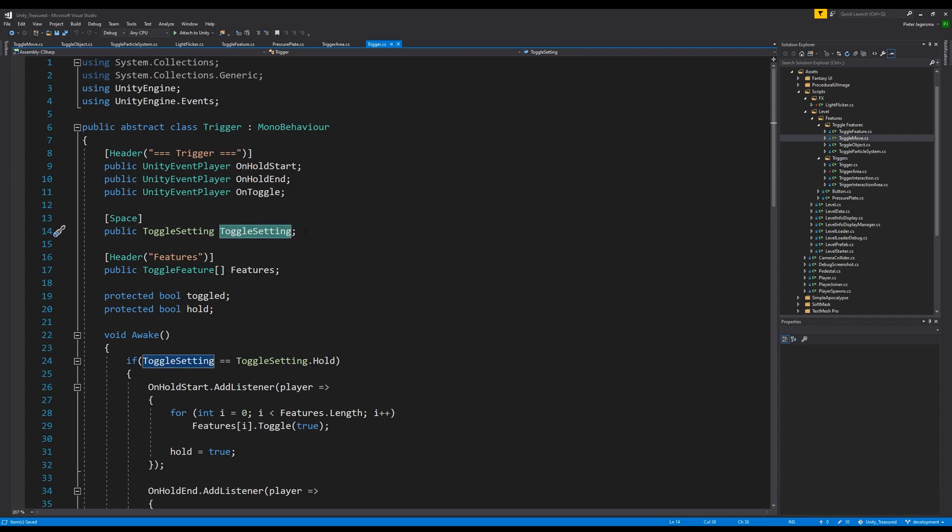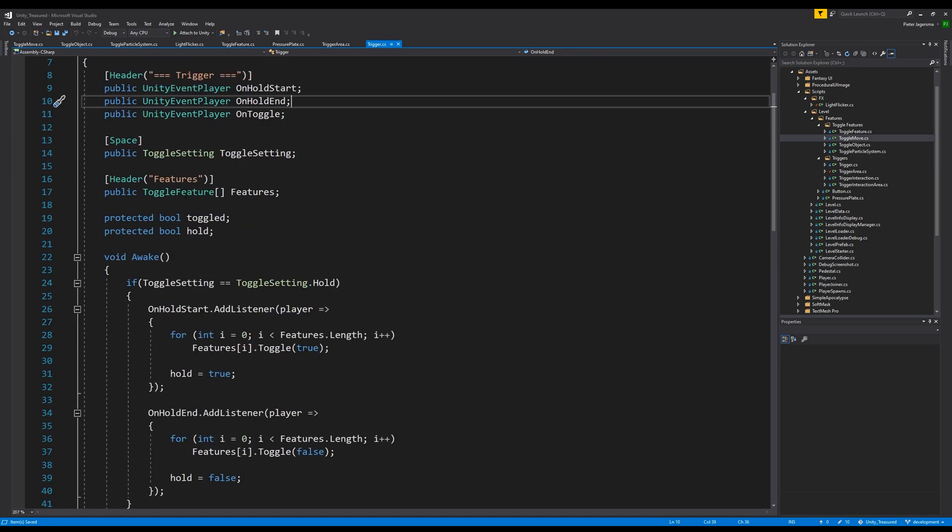The trigger has Unity events, which are basically — well, they're basically functions or methods but then you can add methods to it. Basically it's a listener, so you can add listeners to it, and when you invoke it, it will call all of the methods that you have added based on this add listener function. There is a hold start and hold end, which will basically be triggered if the toggle setting is put on hold.